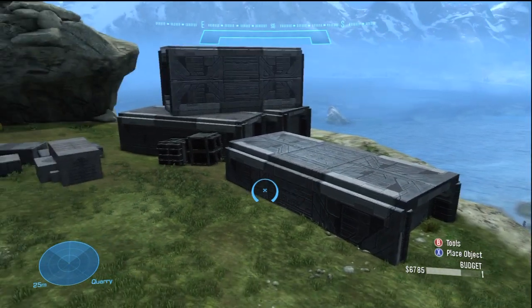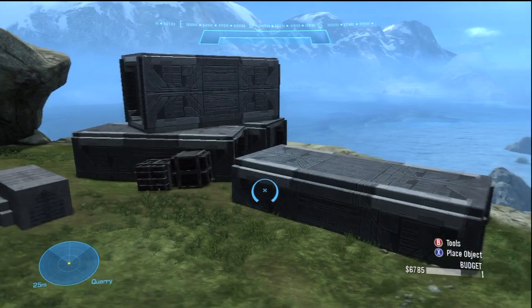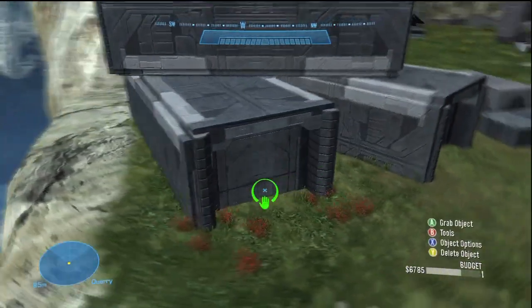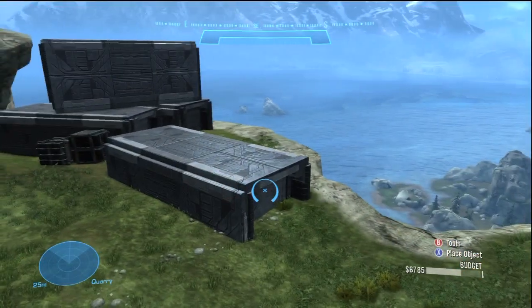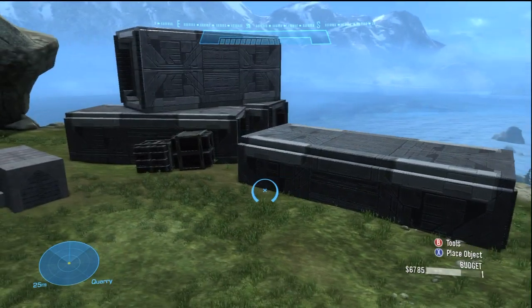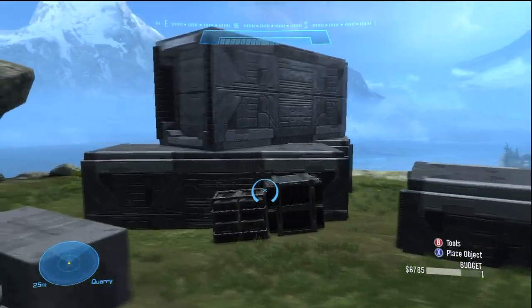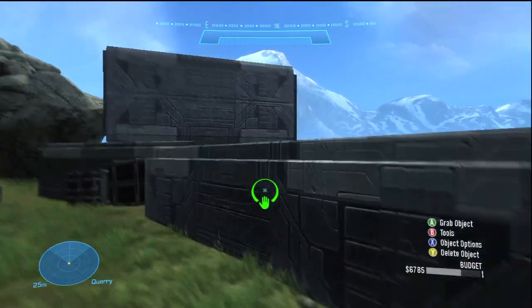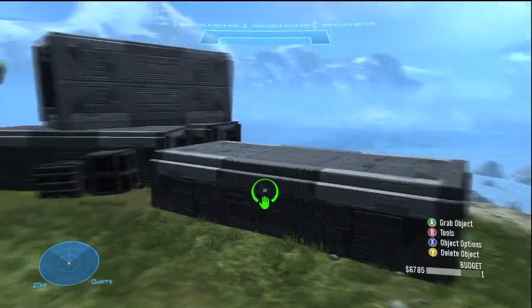The first set we're going to be talking about are these various crates and containers you can see here. This is a pretty basic thing you want to add to your maps because you don't see much of it in the Halo Forge inventory, which is kind of ironic because this is what we used to build with a lot. In Halo 3 it used to be all crates, and now we don't have crates. What I find on many maps is that they can use crates to add to the details.